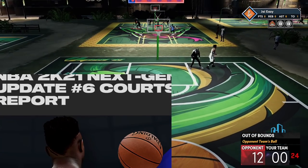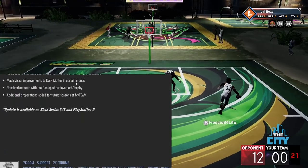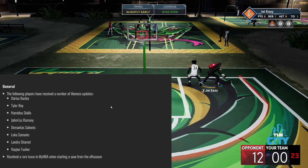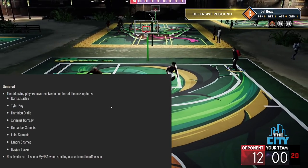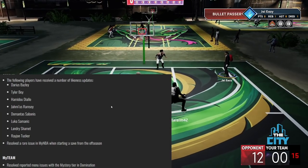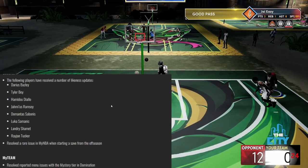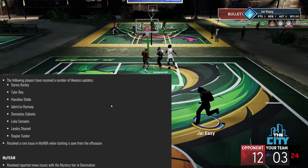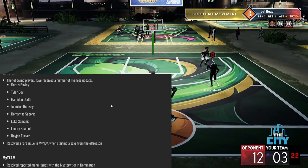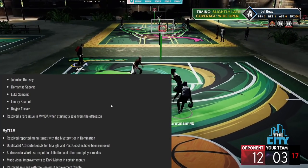Additional preparations added for future seasons of MyTeam. The update is available on Xbox and PlayStation 4. Now for the next gen patch notes — the following players have received likeness updates: Darius Bazley, Tyler Bey, Hamidou Diallo, Jamese Ramsey, Domantas Sabonis, Aleksej Pokusevski, Svi Mykhailiuk, Landry Shamet, and P.J. Tucker.